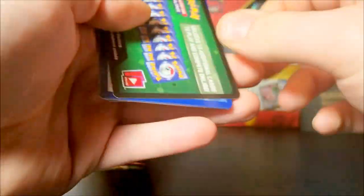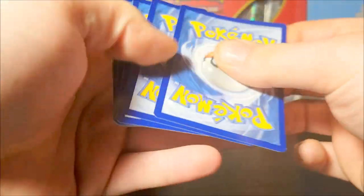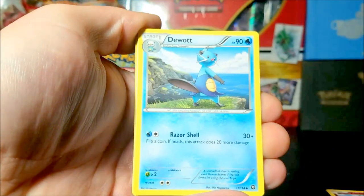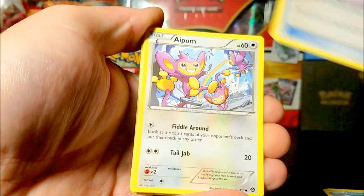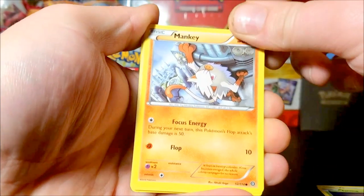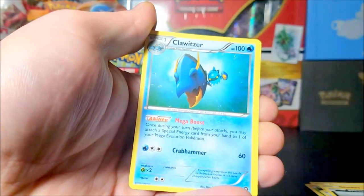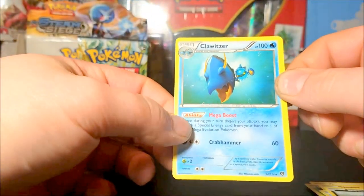First pack — these come with a gold card. Right off the bat we got a Klefki, Dewap, Gravidor Spirit Link, Apom, Yama, Manky, Manatee, Sneasel, reverse Nyama, and for the rare we have a Klawitzer holo.